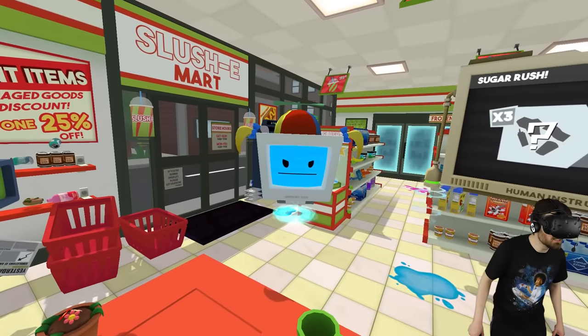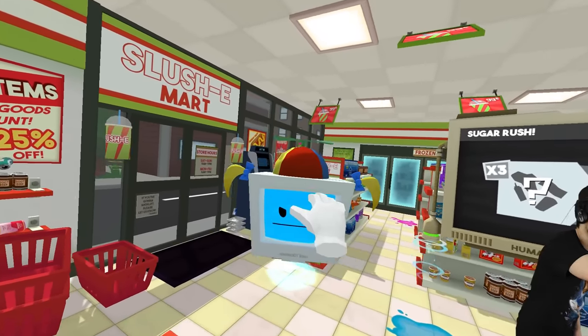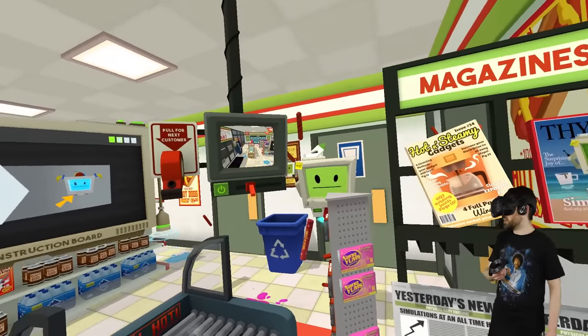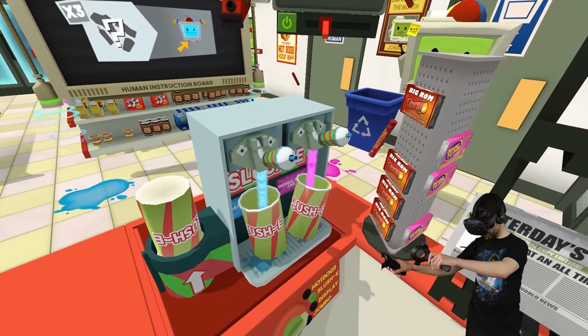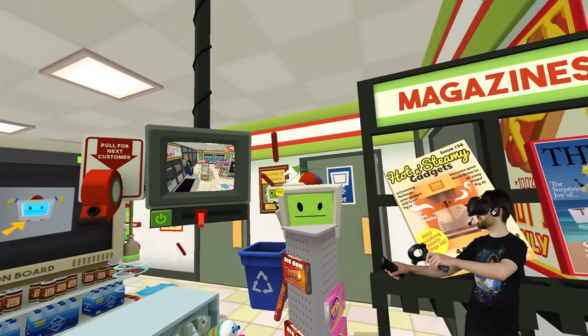I'll make you a deal, you little sphincter stain. You give me that hat, I'll give you all the sugar in the world. Just come here. Give me that hat. There we go. You know where this is going. A deal's a deal. You give me the hat, I'll give you all the sugar. It feels like a pretty good deal, right? Okay, here you go.